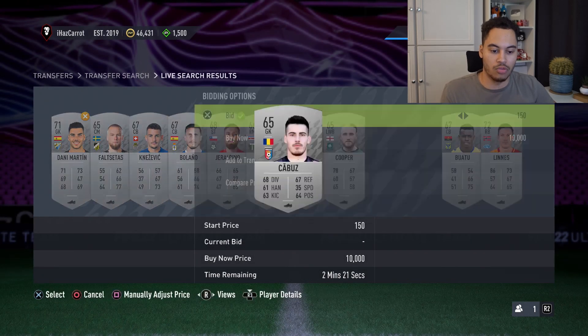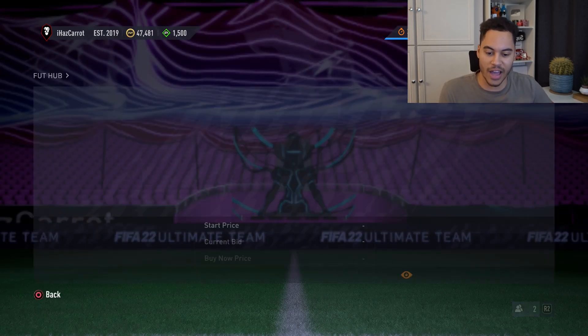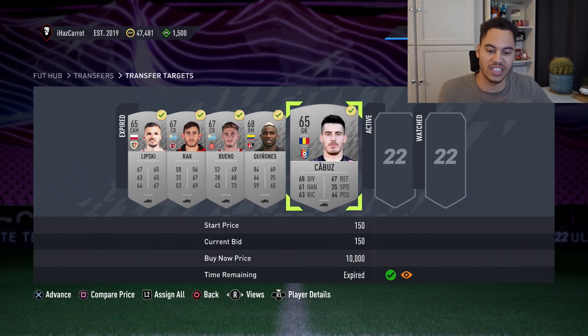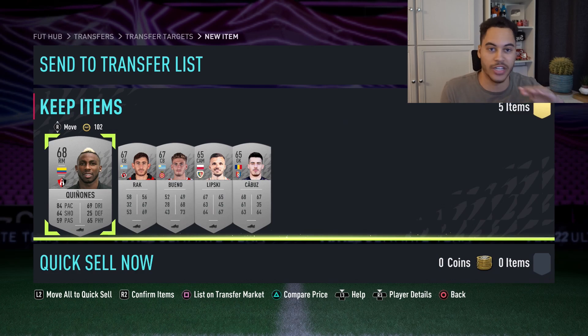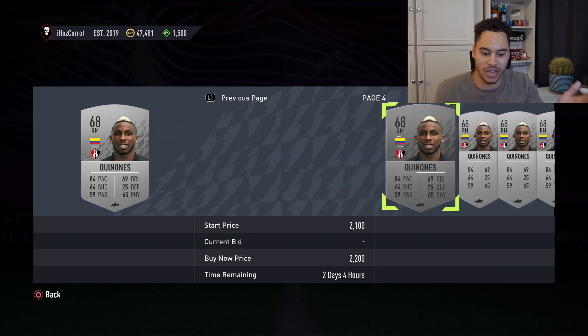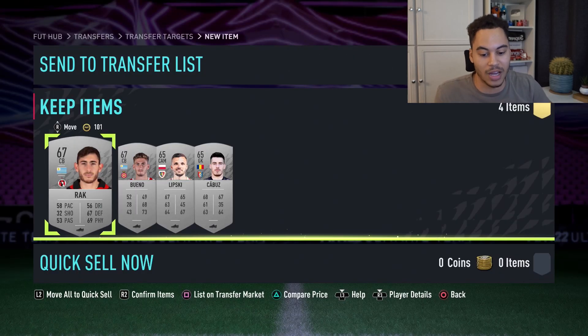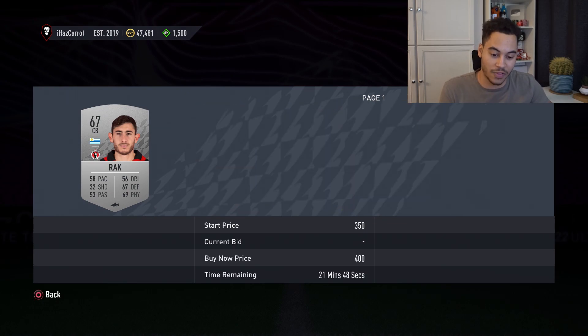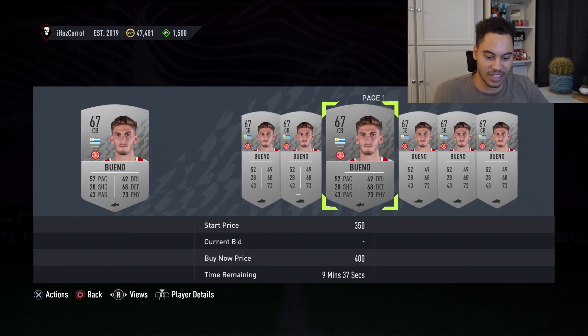You can bid 200 coins, however you're making less profit since you're paying 50 more coins per card. I've bidded on quite a few — heading over to the transfer list now. Out of the cards I bid on, I won about five — roughly half of them. We'll assign these cards and get them listed up.